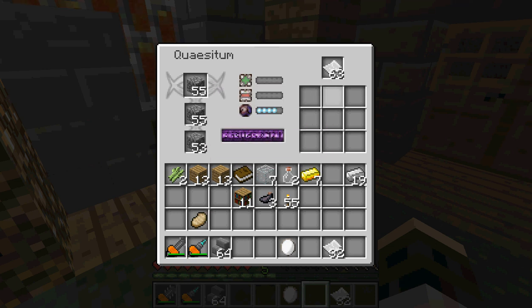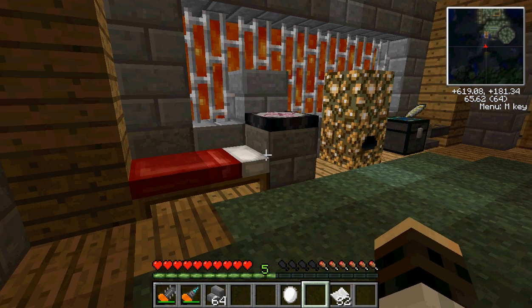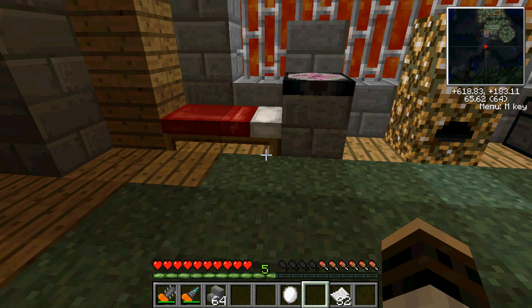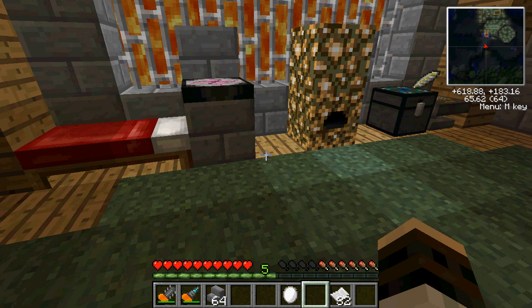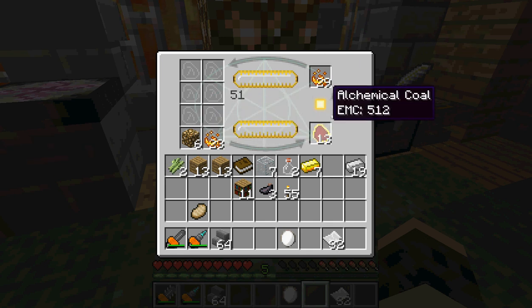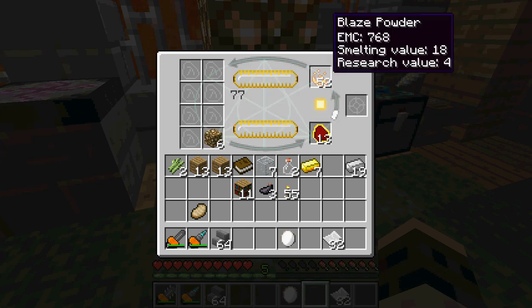So after a long time of this, this will eventually fill up. We got one fragment there so we'll just leave that going. We're getting alchemical coal and transferring it into blaze powder - it's just a long process afterwards.